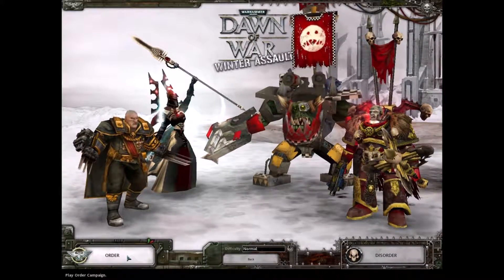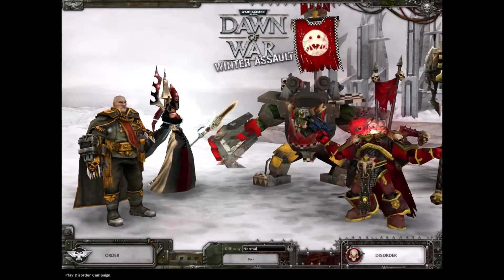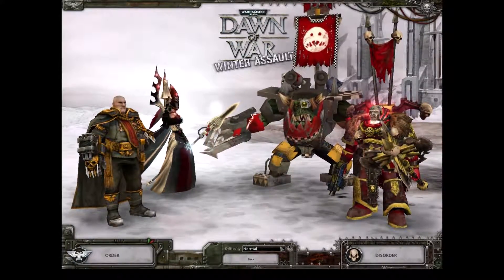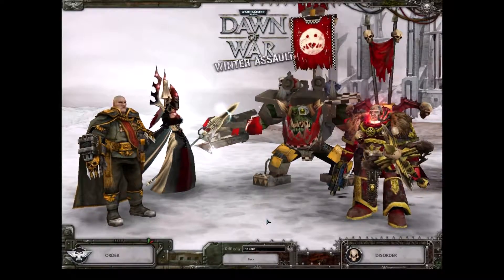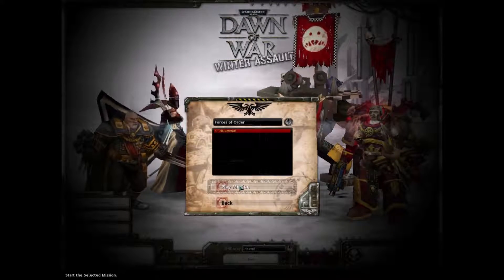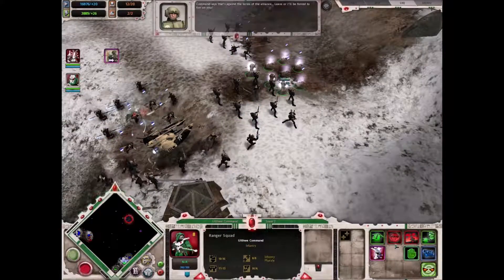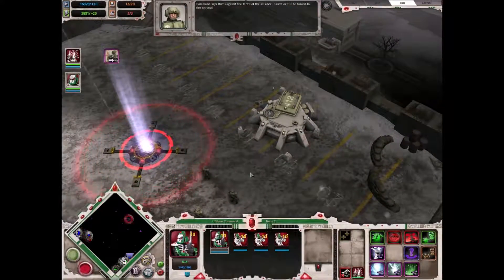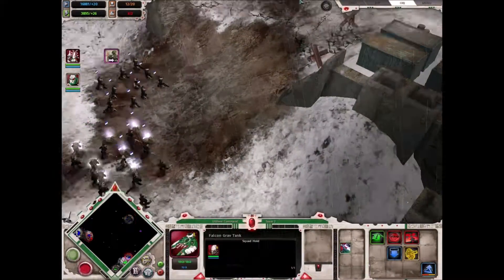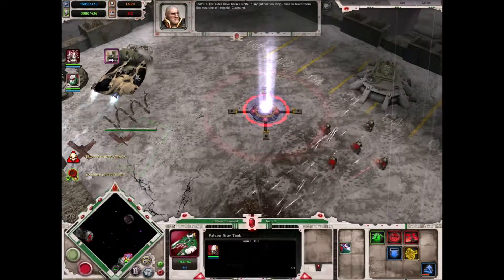You have Order, represented by the Imperial Guard and Eldar, and Disorder, represented by the Orcs and Chaos — go figure, Chaos and Disorder. Each campaign consists of six missions among the two factions of the side you chose, and they occasionally alternate between each faction mid-mission. During the fourth mission you as the player will make a choice that determines the course of the following two missions, as alliances forged in desperation unravel as the endgame approaches and nobody trusts anybody besides themselves.